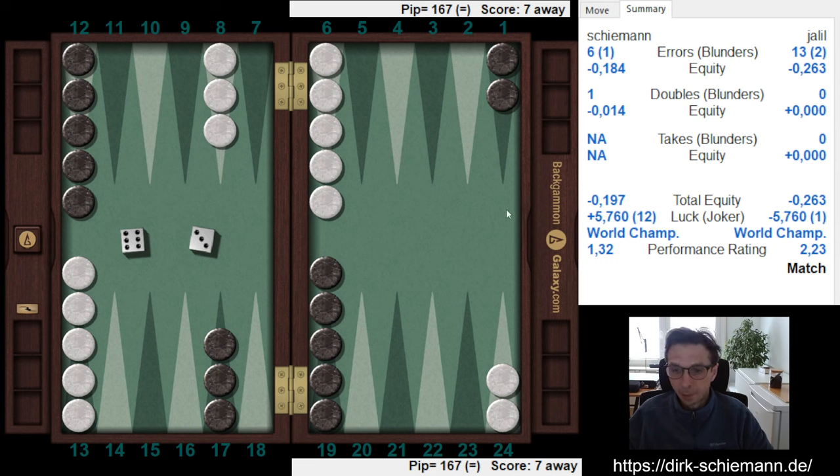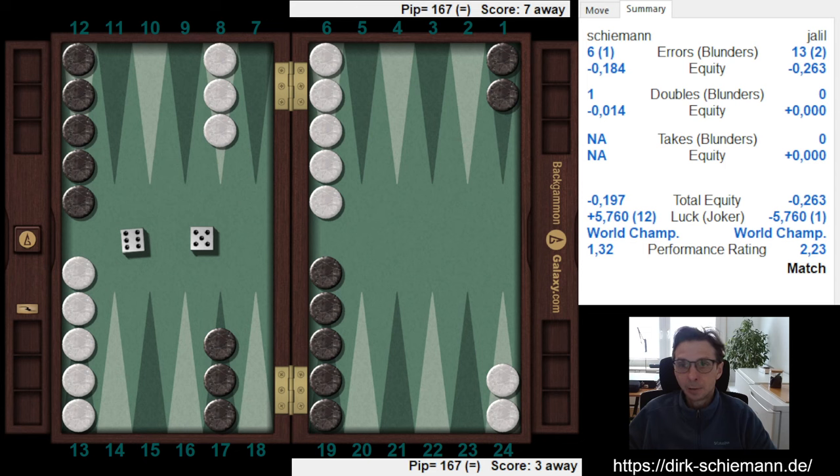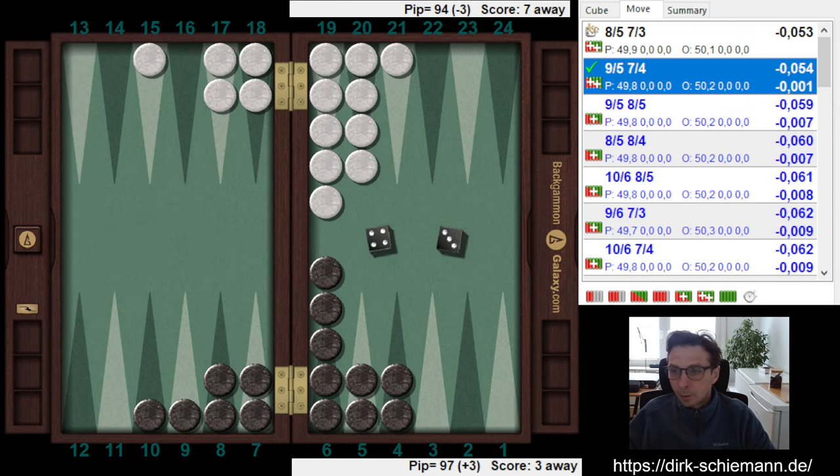That is in part due to the fact that this match wasn't too difficult decision-wise — not too many tough spots. For example, the first game was just a straightforward blitz without any accidents. You can see the cube was correct — rather a close decision, but I just have too many market losers. The next game was just the race. As I expected, he shouldn't have slotted on his second turn — he's ahead in the race, escape with one checker. That was a mistake, but nothing more to talk about in game two.